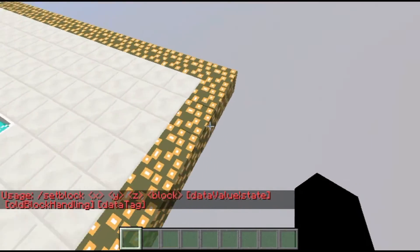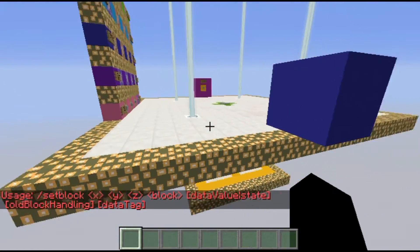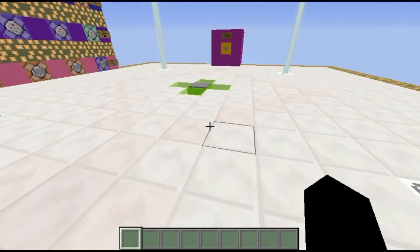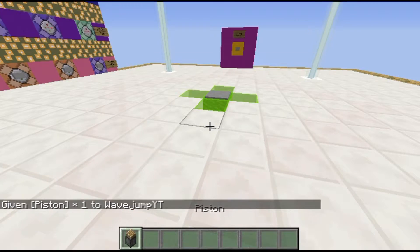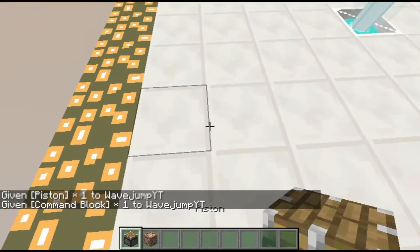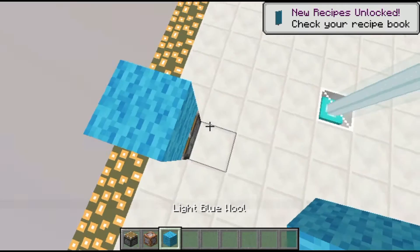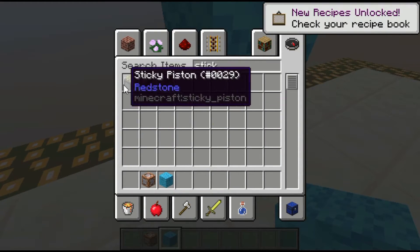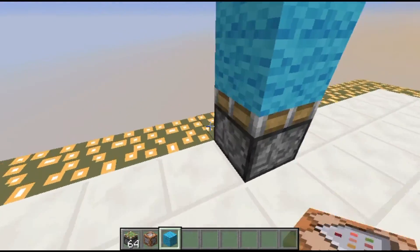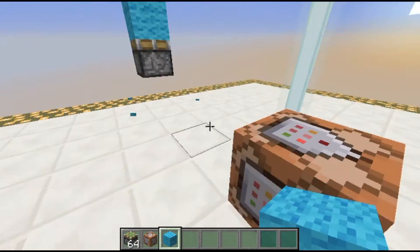Setblock allows you to set a specific block, as the name implies. The syntax is: setblock, the coordinates, the block, and then optional data. What's interesting is setblock has a lot of uses for wireless redstone. For example, if I give myself a piston and a command block, I could place a piston with light blue wool — actually, let's make it a sticky piston — place it and then put the wool on top.